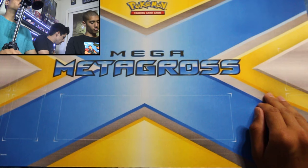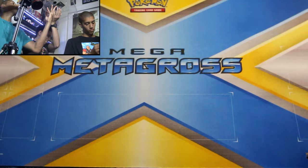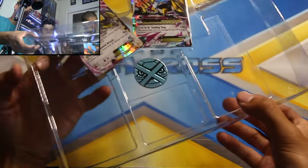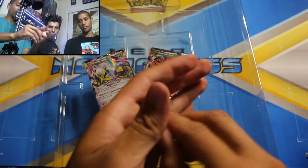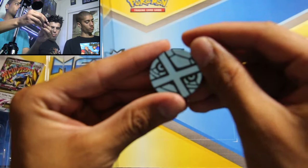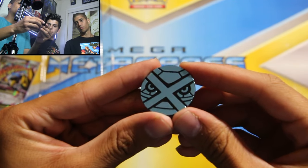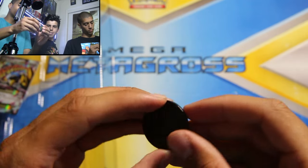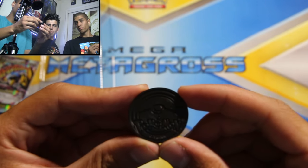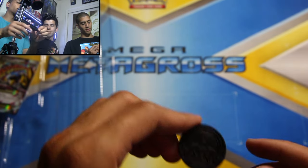Go ahead and give me the coin. Coin is right here along with the two EXs. It's like... not a coin — it's a metal coin. So anyway, we got the Mega Metagross coin. On heads it has Metagross, and on tails it's just a Pokeball and it says Pokemon.